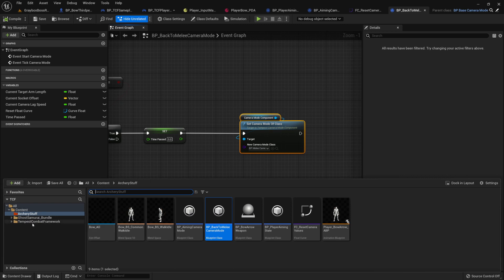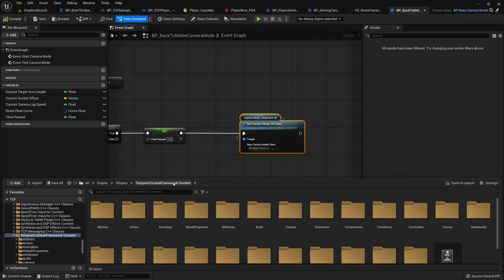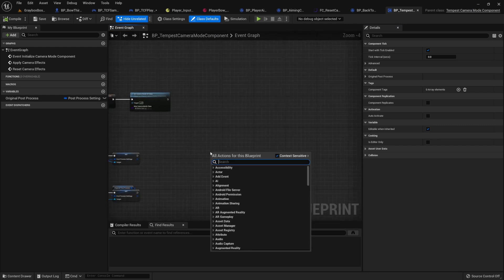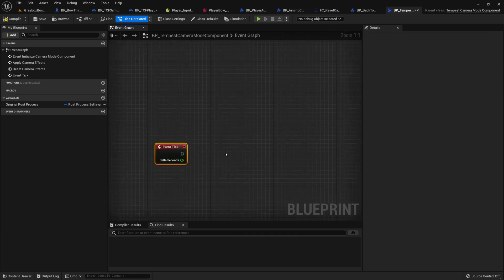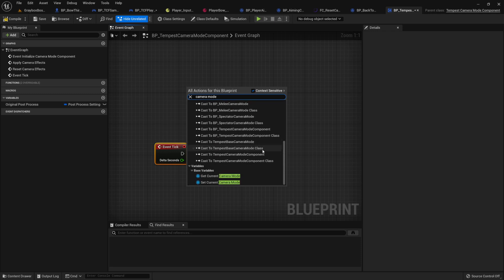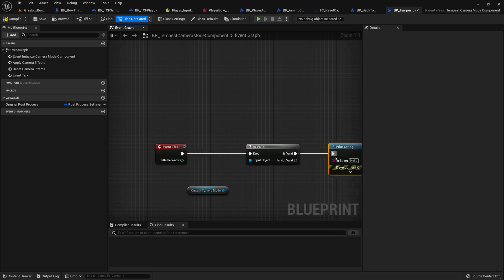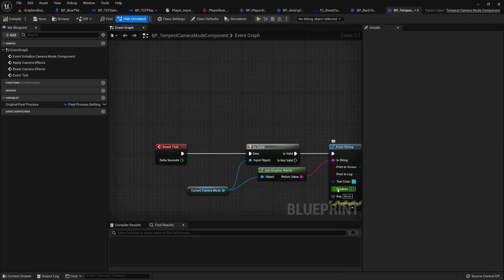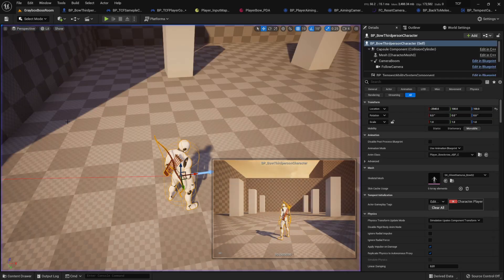To know if this is working, go to the plugin — camera mode component. You'll see it right here. Don't change anything in the plugin, and if you do reset it back. I'm just going to get current active camera mode — if this is valid, just print what it is. Now if we test this you can see it says camera mode. You can see it's BP mili camera mode — by default you will have the mili camera mode. Now we're going to have to change this.